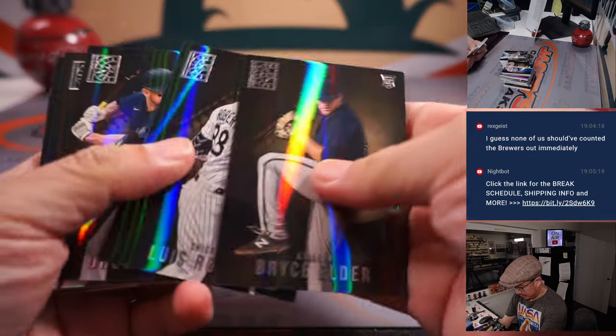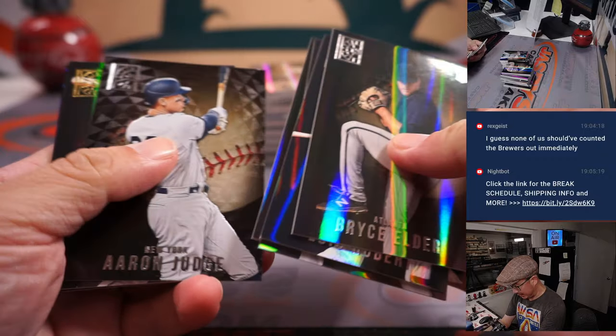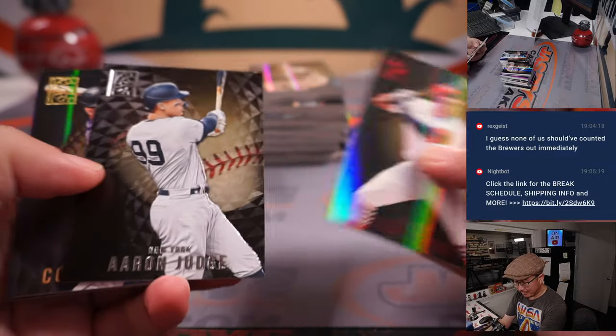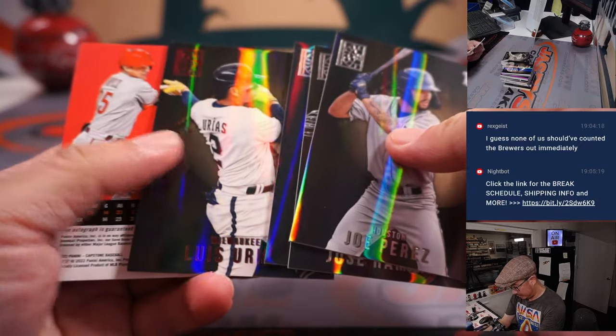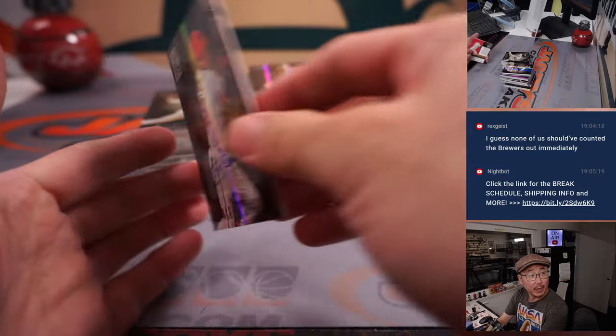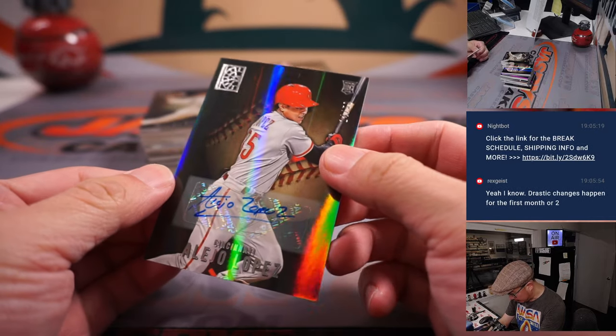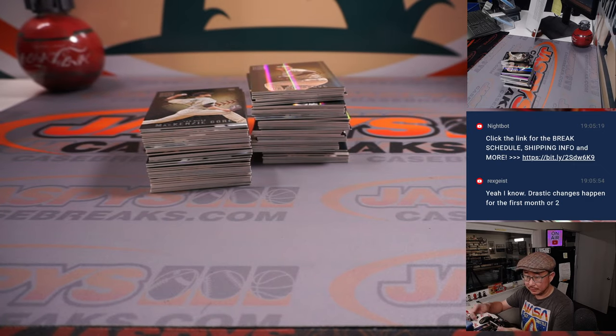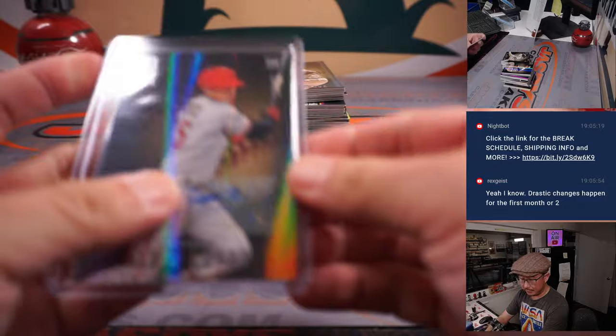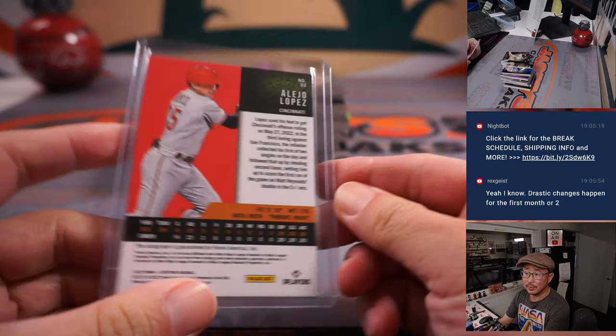Alright, let's just breeze through these. Juan Yepes got called back up. And we got Alejo Lopez — 14 out of 15 rookie auto for the Redlegs. It's Tristan with the Reds.